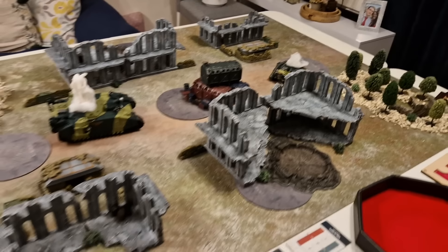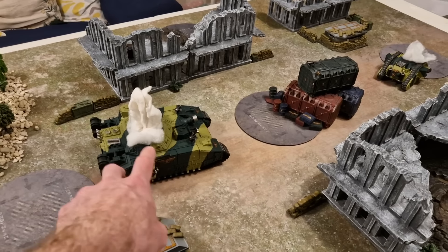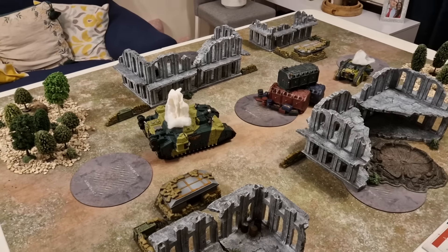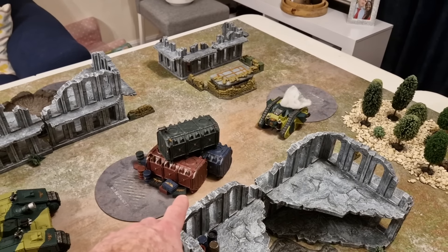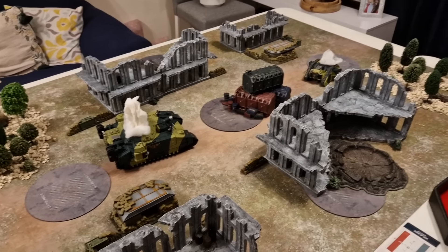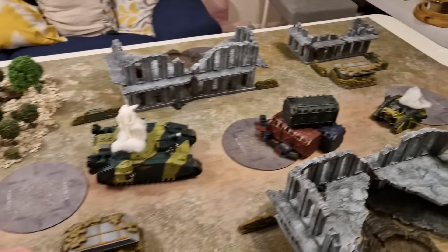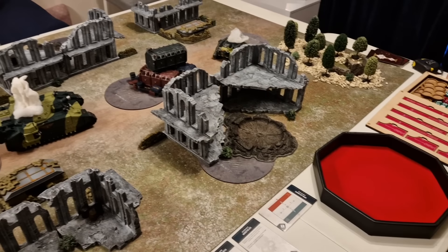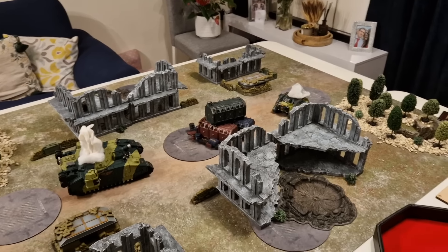For terrain there are ruins scattered about — they're obscuring so you can't shoot through them, but if you're holding one you can shoot out, and of course you can shoot into them. I'm also treating the Baneblade and the other tank as obscuring because they're big with smoke coming out. Crates, woods, bushes in the corners, and barricades all give cover. There's one objective in the middle, one either side in no man's land, and one in each deployment zone. You can't scorch your home objective, but you can scorch the enemy's.